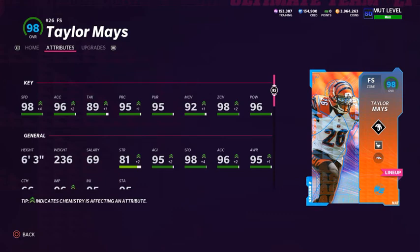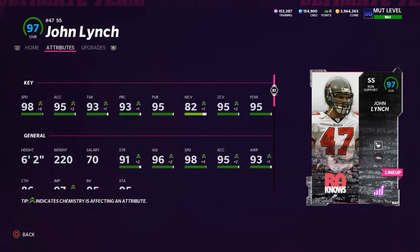For backup free safety I have Taylor Mays, who plays the middle for me. I user him most of the time because of his height and speed. He's got 98 speed, 96 acceleration, 89 tackling, 95 play rec, 95 pursuit, 92 man coverage, 98 zone coverage, and 96 hit power. He's six foot three. I'm running the Mid Zone KO ability on him. His 92 man coverage is insane, so if I need someone manned up on a running back or tight end, Taylor Mays can handle that.